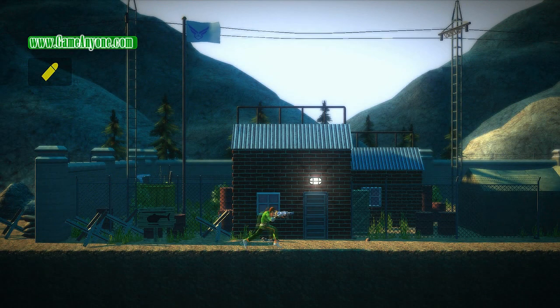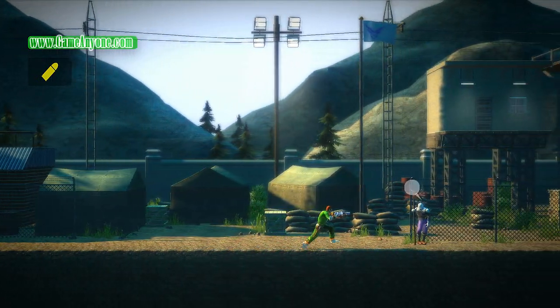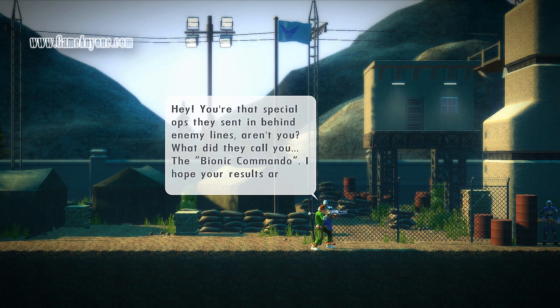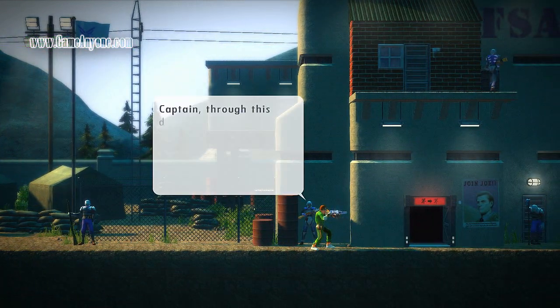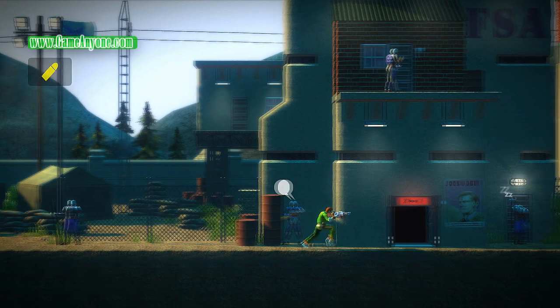I'm going to stop at Area 13 first — I think there's a comms chip that we're going to want to get here. You can talk to people by pressing up when they have a speech bubble. Hey, you're that special ops guy missing behind enemy lines, aren't you? What did they call you — the Bionic Commando? I hope your results are better than that name. Gee, thanks. Captain, through this door is a challenge simulation room. There you can practice your skills without having to worry about getting hurt — it's all simulated.